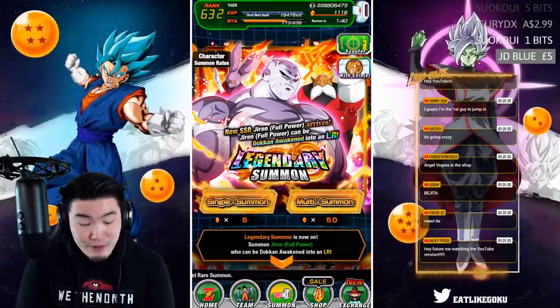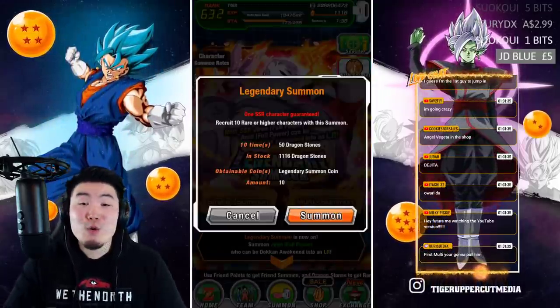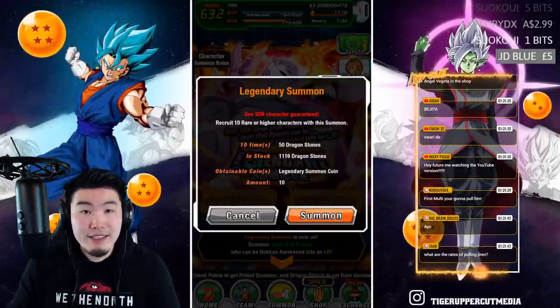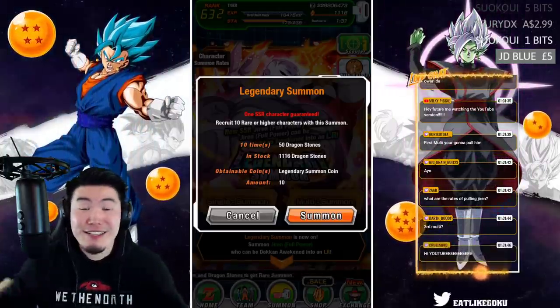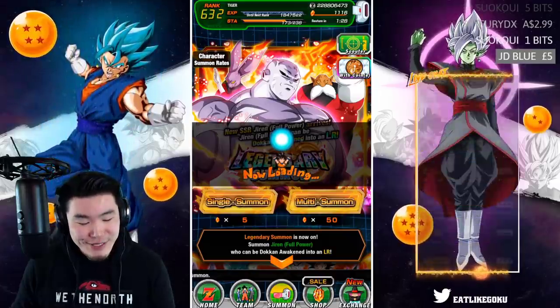It's time to summon, it's time to pull LR Jiren. I'm gonna jump in — no ritual required, I'm not desperate yet. If we get desperate I'll do some crazy stuff but right now we're just gonna jump in. Okay, here we go, first multi.